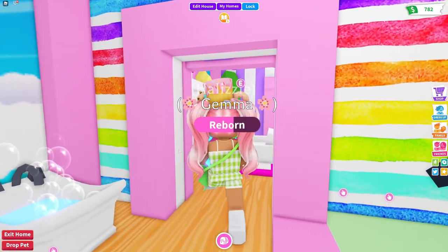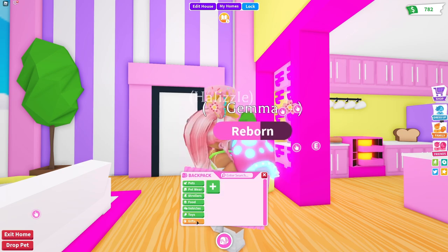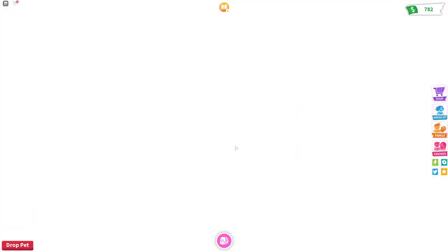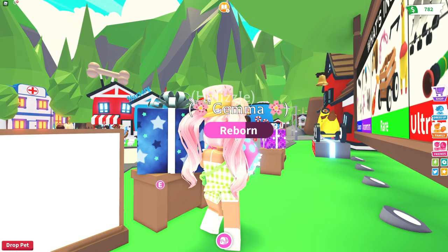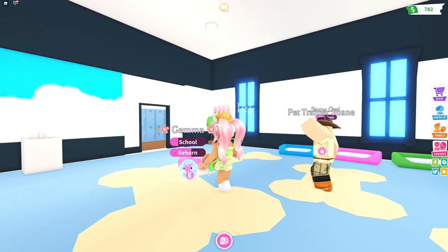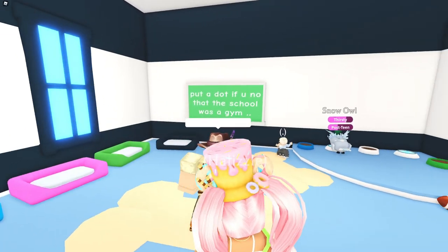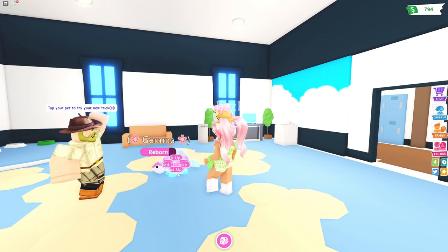Next thing we're going to do is go to the school, so let's go ahead and teleport. I actually just learned about this teleport method right here — it's just like teleporting to the new gift station. And guys, there are going to be new gifts in Adopt Me! Okay, we're here at the school now and I want to see if there's a new pet reaction. I think there might be new tricks and stuff, so I'm going to go ahead and teach her some tricks.